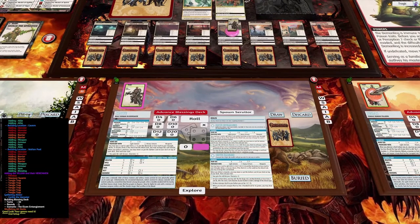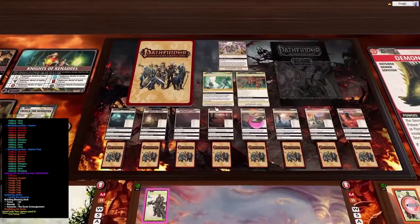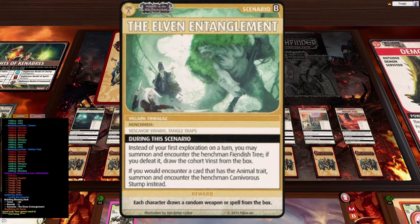Let's have a quick look at the Elven Entanglement. It has very interesting text: instead of your first exploration on a turn, you may summon and encounter the henchman Fiendish Tree. If you defeat it, you draw the cohort Vinced from the box.